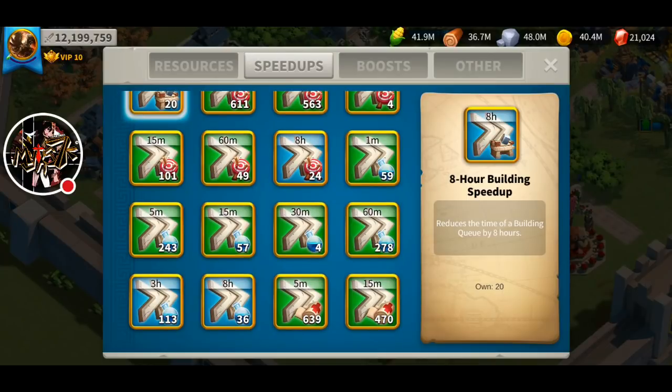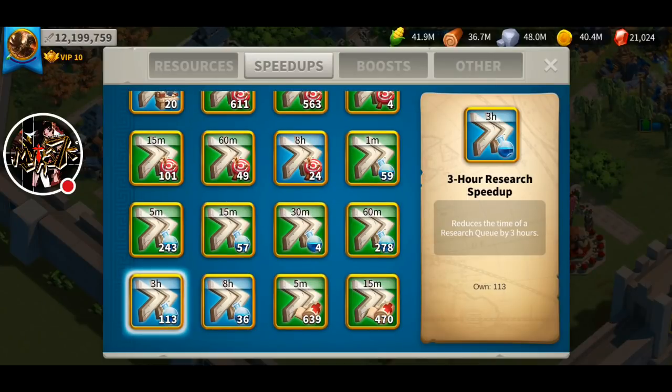I'm planning to spam some research speed ups with 15% Rune Temple, 10% kingdom buff, 5% Scientist, plus higher alliance research, plus the Wisdom Altar. And I'll probably be a higher VIP by then.